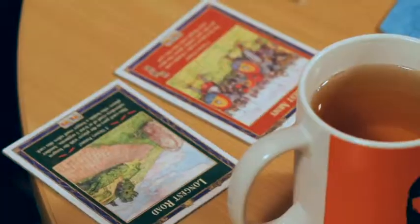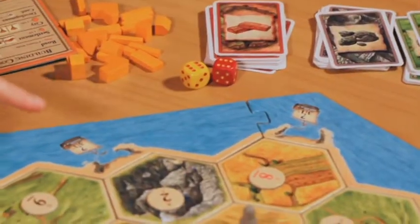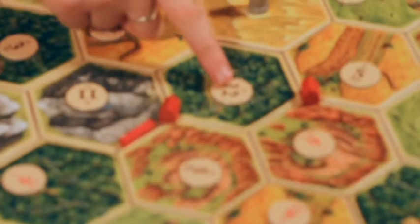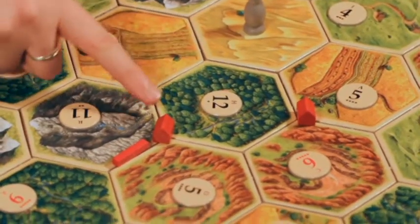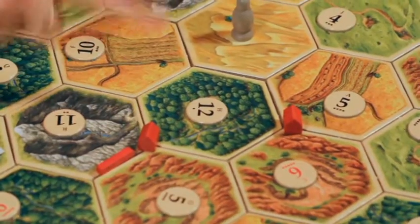Each player takes a turn to roll two dice. So I've got twelve, and then any tile that has a twelve on it — if I've built on the site, like if I have a settlement on any of those corners around the twelve — I get a resource. And when you upgrade them to cities later, you'd get double the amount, which is cool.